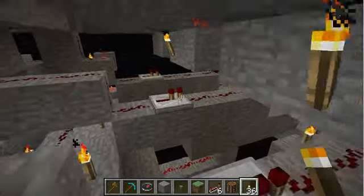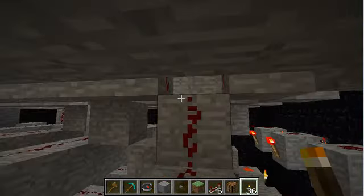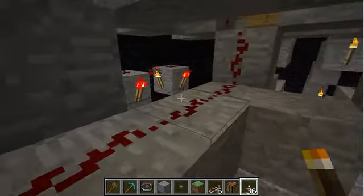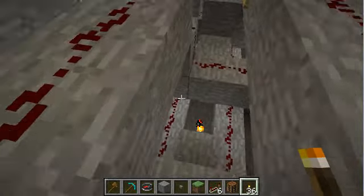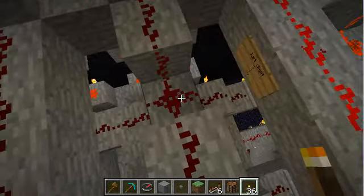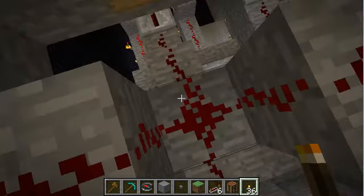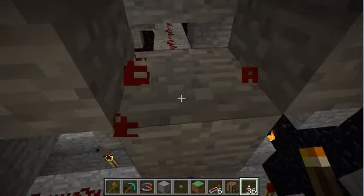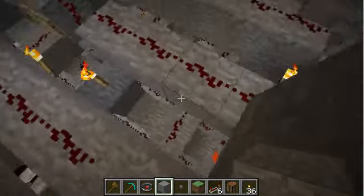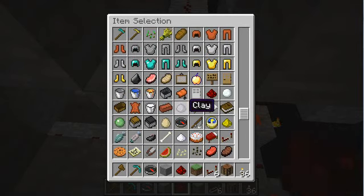The way you would change the combination is to come down here into this area. There are certain access points where you can get back up, usually marked with torches. The way you change the combination is to come over here where this block drops down, and instead of dropping it down here, you just drop it down to the digit you want. You'll notice this is the first digit of the combination. So if you want your first digit to be 1 instead of 0, you would patch this up like so, and then drop this bit down and connect it manually.